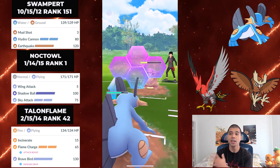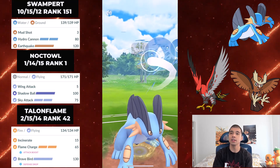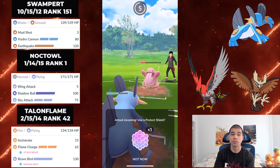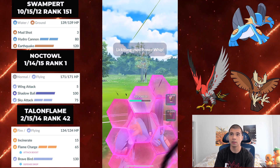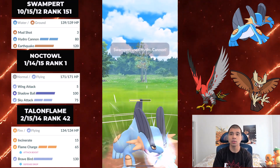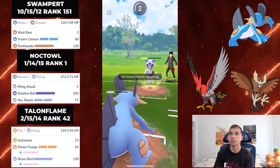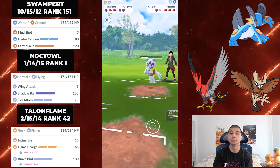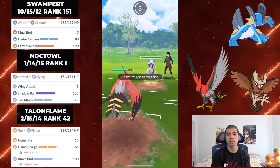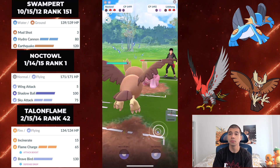We got Lickitung onto Swampert and this is a terrible lead for you - you have to call the Power Whip or you die. Your win condition here is you have to get an Earthquake through shields, and then you can straight Hydro Cannon down. You're going to go down shields but your opponent's going to have to give a switch and you'll be able to rev up with Hydro Cannons. In this instance, after firing a Hydro Cannon, I should have just sent in Talonflame to Incinerate down. However, my opponent is able to get to another move, so that's massive damage because I lose an entire Swampert with energy.